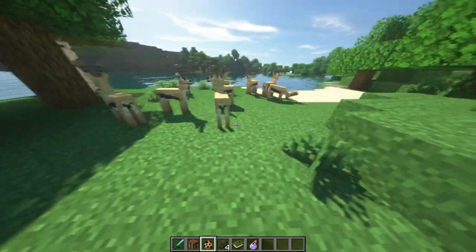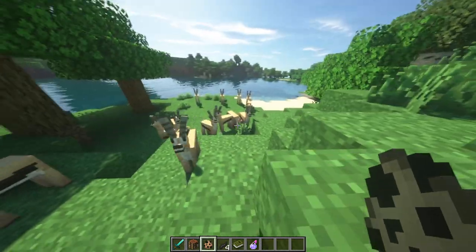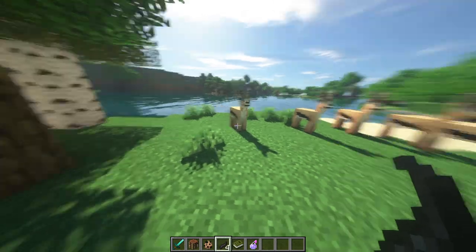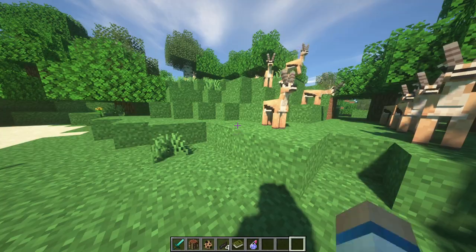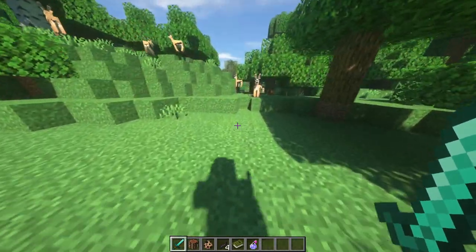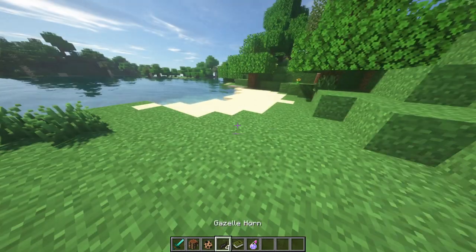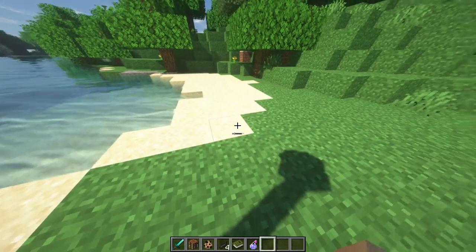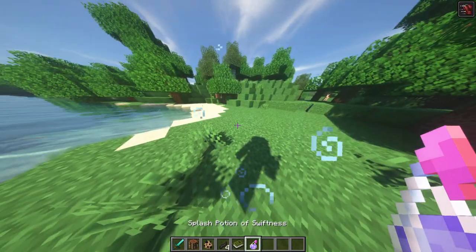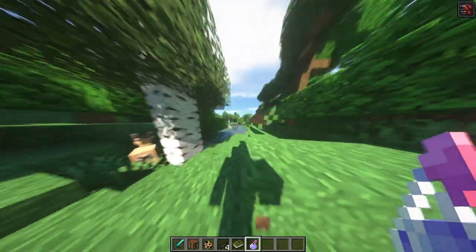Many gazelles just chill together — very realistic, especially coming from South Africa where we call them bucks. If you hit one, they'll all disperse and run away — just like in real life, any noise in the bush and they're gone. If you slay them, they drop gazelle horns. Use three of them in a brewing method and you get Speed III — a powerful and unusual speed effect.